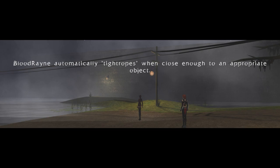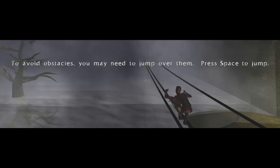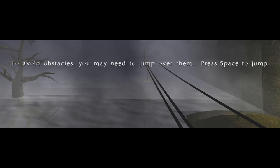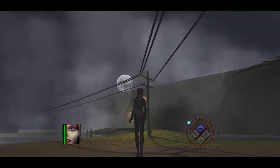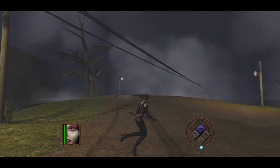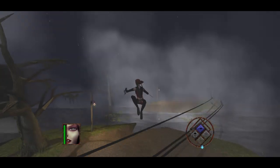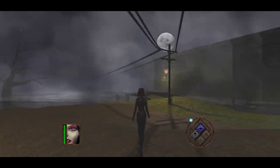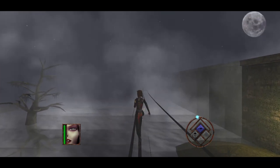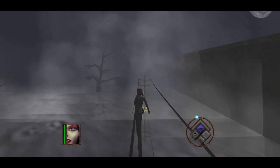BloodRayne automatically tightropes when close enough to an appropriate object. To avoid obstacles you may need to jump over them — press space to jump. Very nice. I always mess this up. Okay, let's try that again. Nope. There we go. Can't wait to do this with 100 enemies shooting at me later on.